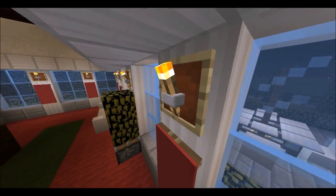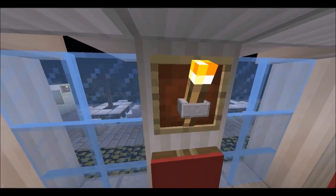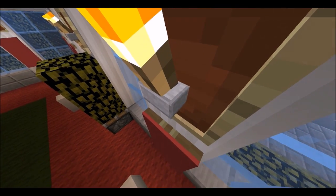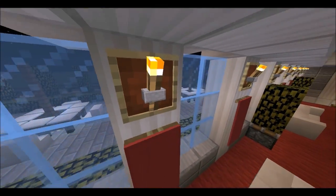And I forget who showed me this trick — you put a torch, then you put an item frame, and then you put the stone slab inside the item frame. And it makes torches look a lot fancier.